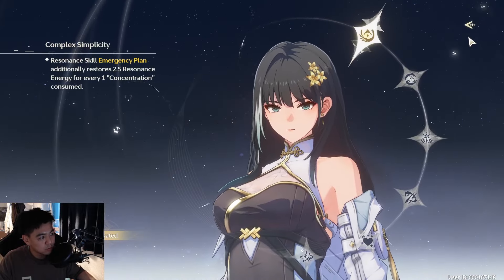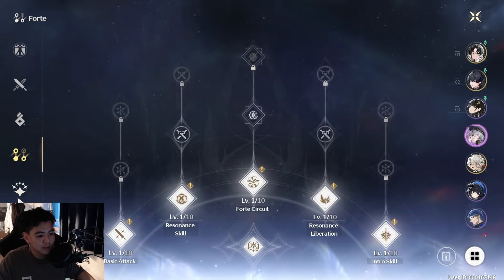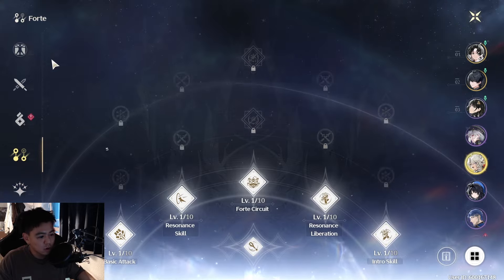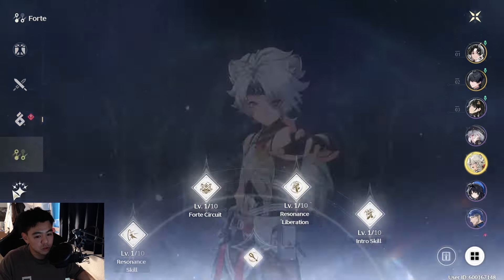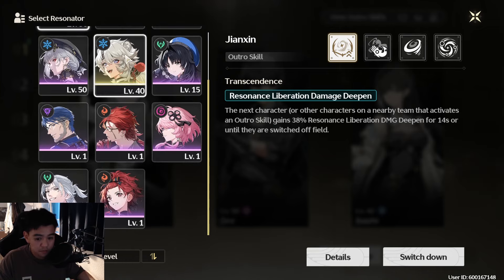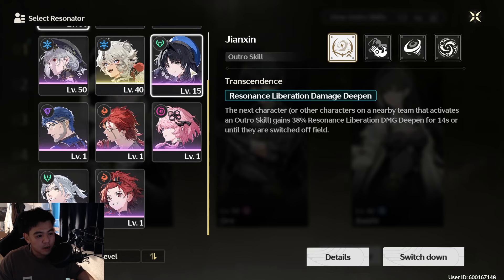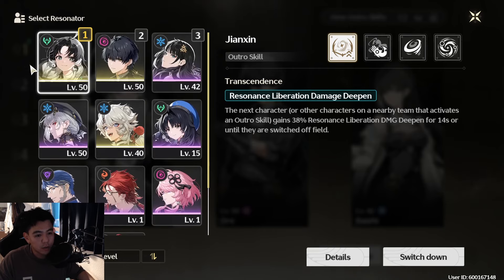Baizhi is only level 42 with a level one weapon and random echoes — I have one dupe of her from a pull. Encore I leveled up yesterday with everything at level one. Lingyang I used the first two days but he currently has nothing since I gave everything to Jianxin, and I probably won't keep using him. I definitely think I'll use Mortefi in the future, but for now I want to build a team around Jianxin and see how far I can get with this off-meta pick.